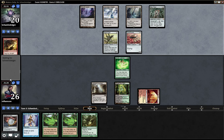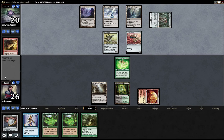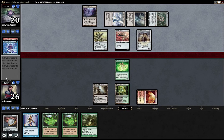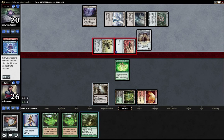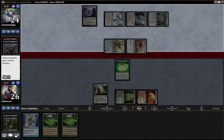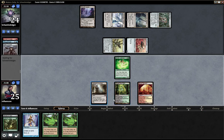It's a weird question: do I Nature's Claim his Inkmoth Nexus, Cranial Plating if he plays it, or Steel Overseer? Pretty sure I just have to kill the Steel Overseer, because if I don't do that he'll win the game almost certainly.